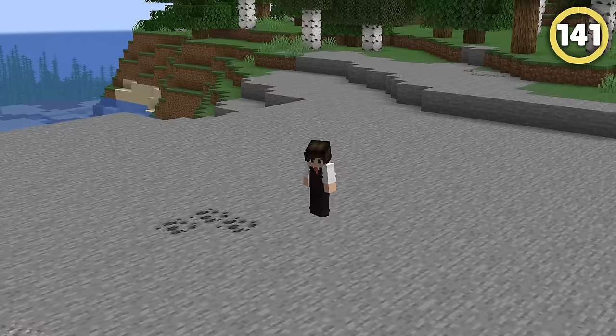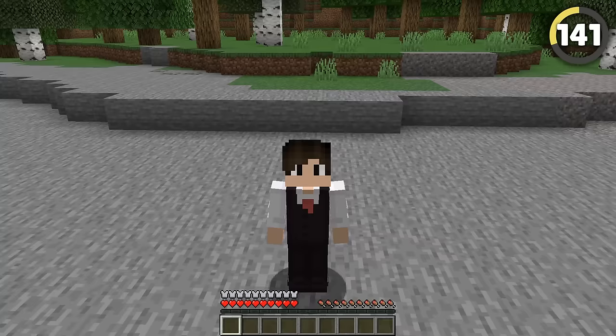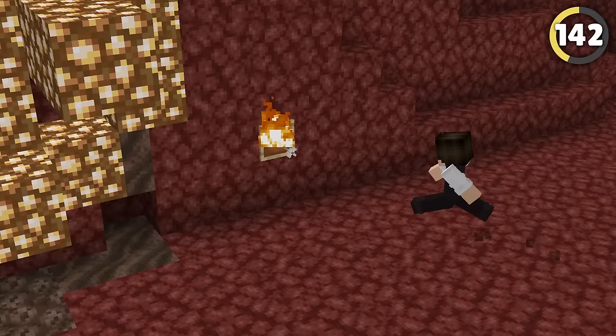I'm wearing a full set of armor right now, but it's fully invisible! Prank your friends by putting in this command, which makes your armor completely see-through. And this fire will never go out on its own — if you have a picture frame with an item in it, you can shoot the item with a flame bow. It creates a flame in the item's place, meaning it'll stay there as a decoration forever!